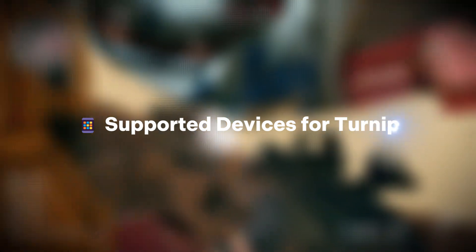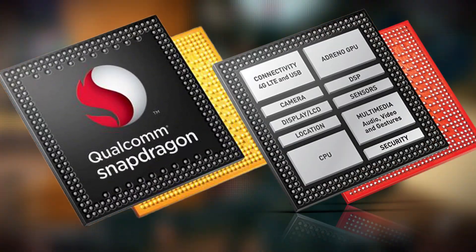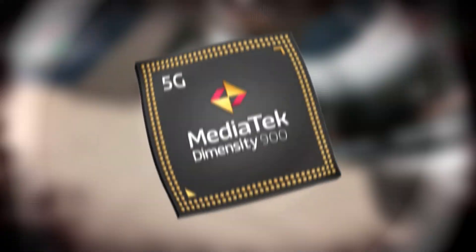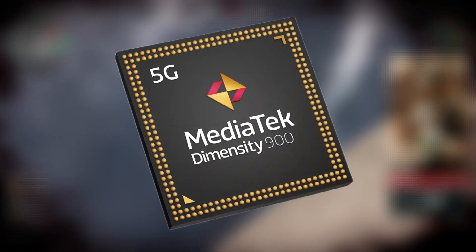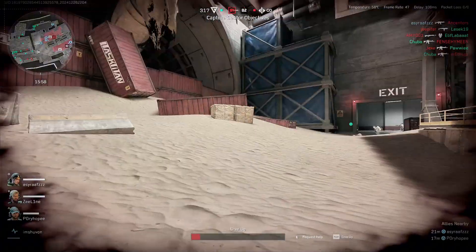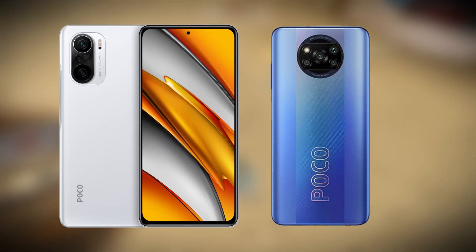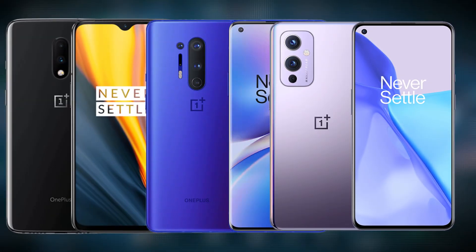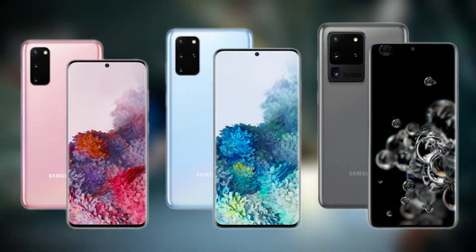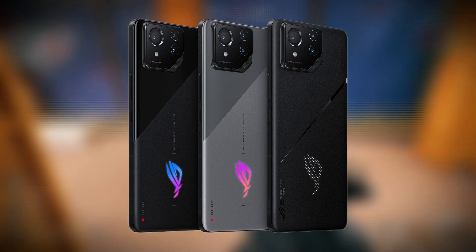To use Turnip, your device needs a few things: a Snapdragon processor, an Adreno GPU, and support for Vulkan 1.3. Unfortunately, Turnip does not support Mali GPUs, which are found in many Exynos and MediaTek-based phones. If you're unsure, some of the most popular supported phones include the POCO F3 and X3 Pro, OnePlus 7–9 series, Pixel 4, 5, and 6 Snapdragon versions, Galaxy S20 and S21 Snapdragon models, and Asus ROG phones.